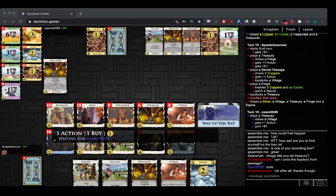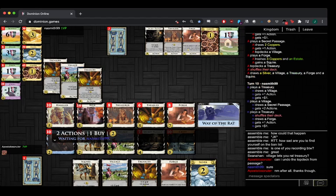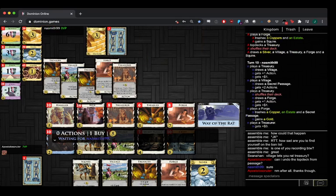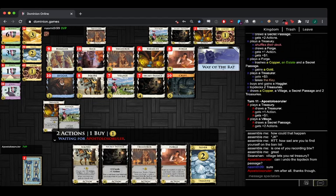You have the Secret Passages to uncollide your Haggler and Treasurer. If they do collide, it's kind of likely that works out fine. Whole hand for Squire there. Good trash — Secret Passage into gold. Buy another Treasury or a Haggler, which seems solid. Haggler there! I like buying a Haggler. It's always fun when you're on commentary and you propose a line and then the player takes that line — you feel so accomplished.